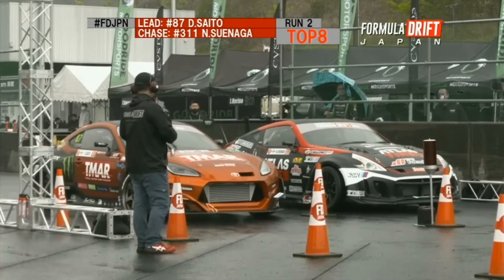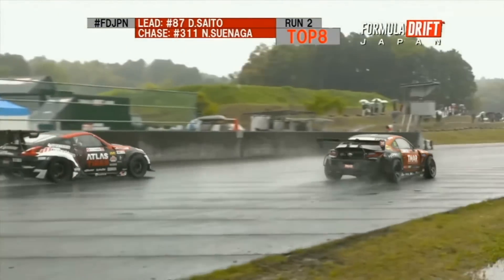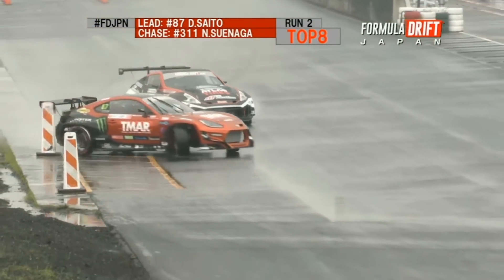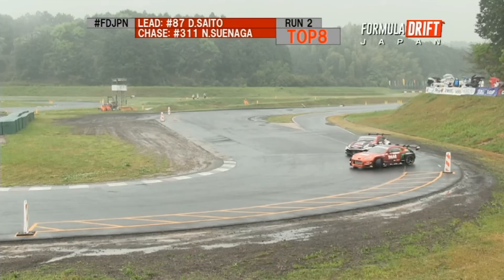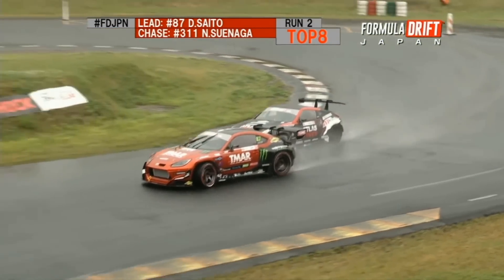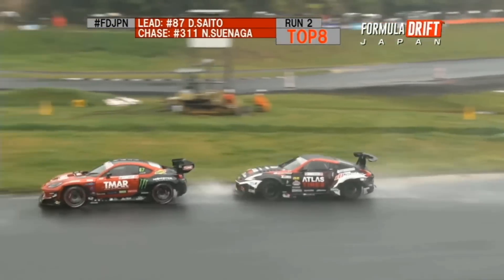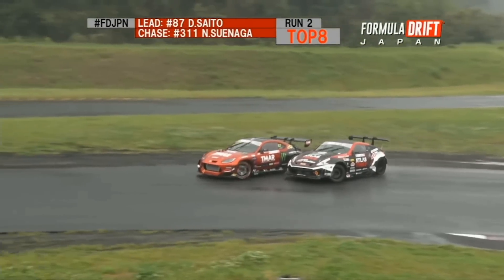Daigo Saito leading and Naoto Suenaga giving chase. Looks like Daigo's pulling a little bit. Suenaga's going to try to dial in and close that proximity, but Daigo doing his thing, covering the outer zones right here. And look at Suenaga trying to dial in right here and close that proximity to Daigo. And Daigo's just trying to carry through out of Outer Zone 3. Suenaga trying to mimic every bit of Daigo's move, finishing real strong with that proximity.